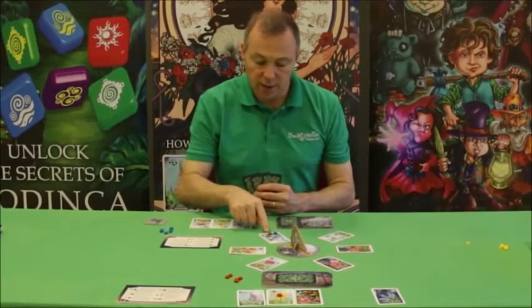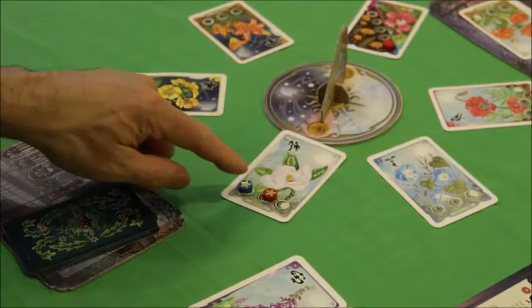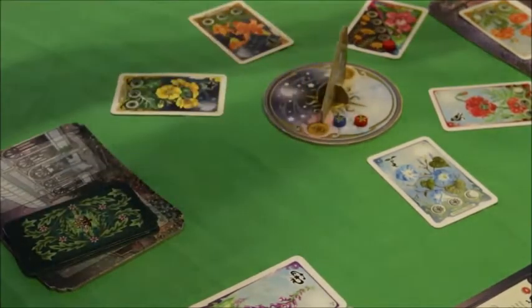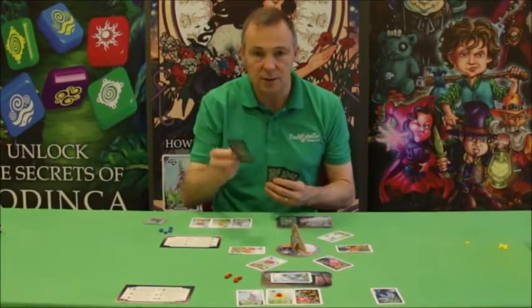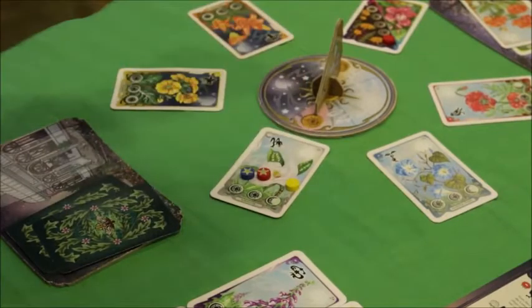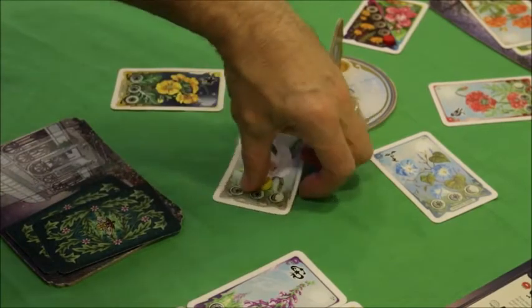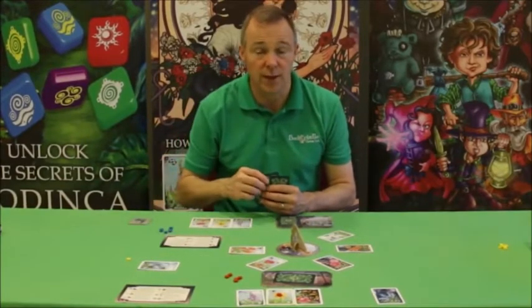If there's a red and blue firefly on a flower again and both are revealed as royals, neither player wins that flower. Both royals are removed to the centre and the flower goes to the compost heap — but if those players have a matching card in their hand they can plant it in their garden. Finally, if blue has a royal, red has a royal, and yellow has an ordinary firefly, the two royals battle it out while yellow wins the flower and steals it to their garden, getting their firefly back. They can also plant an additional flower of the same colour in a second flower bed.